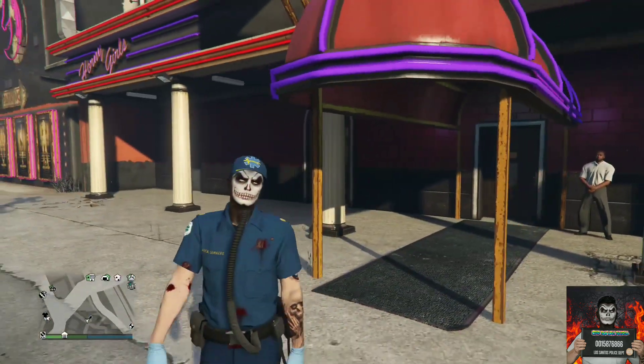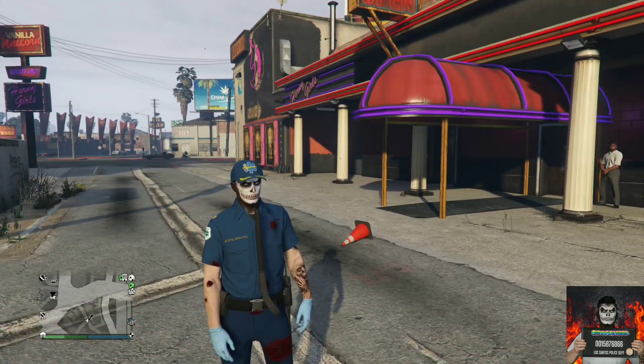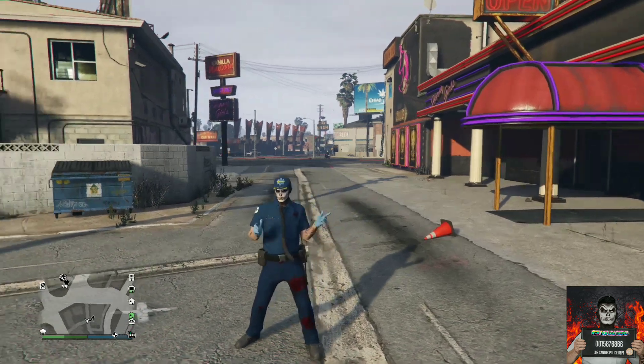Once the tube glitch appears on your saved outfit, go back to the clothing store and save this as an outfit. The tube glitch is then forever saved on your saved outfit. Now let's move on to the second tube glitch method.